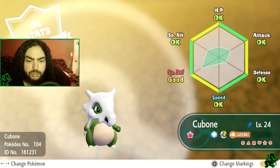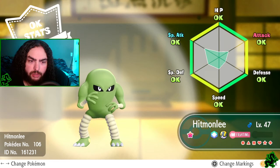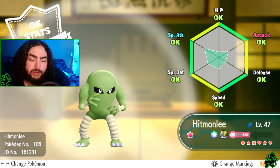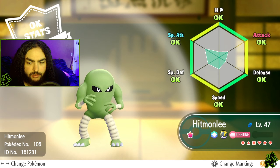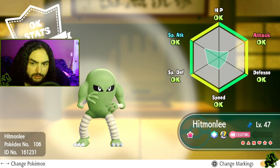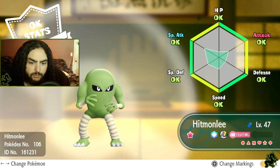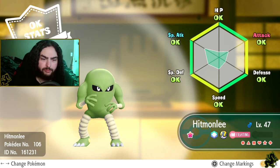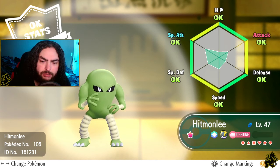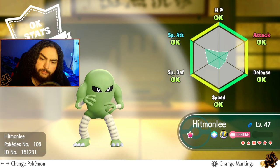Cubone - greeny lime green Cubone with okay stats. Nothing too special there. Moving on, Hitmonlee - I'm proud of finding a shiny Hitmonlee. I found him in Victory Road, in the cave. Pretty cool. Another lime green, more of a pea lime green. I like it, but they should have made it a little more different from Cubone and some others that are also lime green.